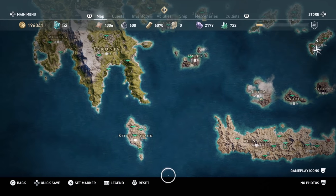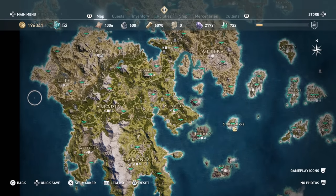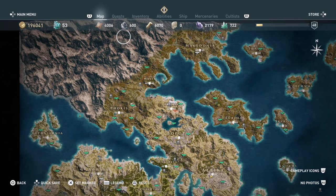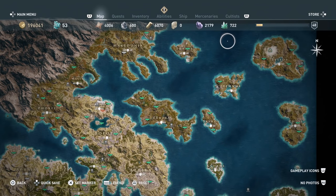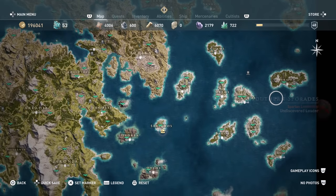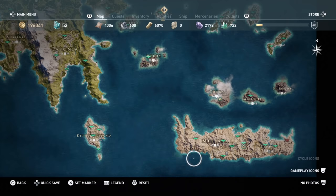Welcome to Assassin's Creed. In this video I'm going to show you how to unlock the trophy/achievement for defogging the whole map. If your map looks like mine — you've been to every single spot on the islands, have all the sync points, and your ship has gone every way around the map — but you still didn't get the trophy/achievement, you ran into the same issue I did.